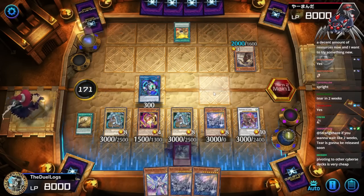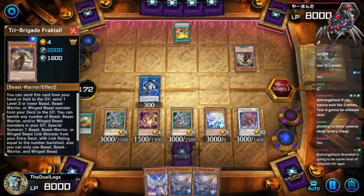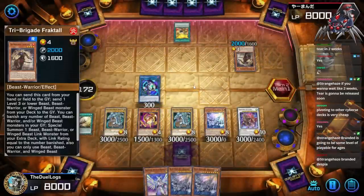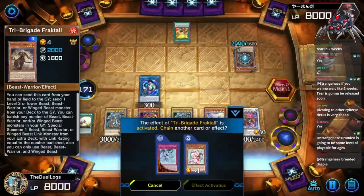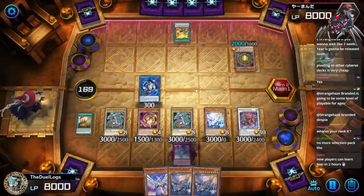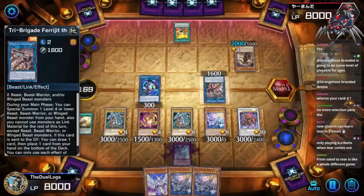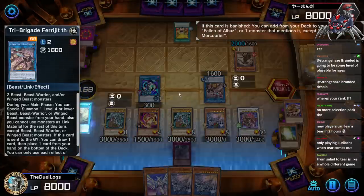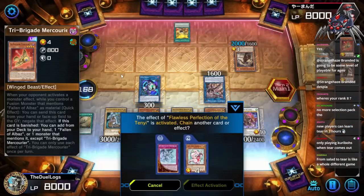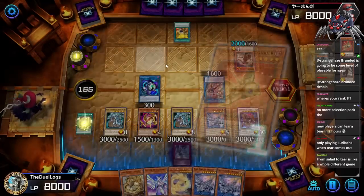For new players I would highly suggest Labyrinth — Labyrinth is so fun. Are they gonna go into Dragon Lords? Branded Despiants — yes, they're gonna special summon something. Where's your rank eight? These are all special summoned during the end phase, so I couldn't do that. New players can learn Tier in two hours. Tier limits — I'd like to activate Flawless Perfection. Wait, Mercurier is a Winged Beast? I thought it was a machine for some reason.